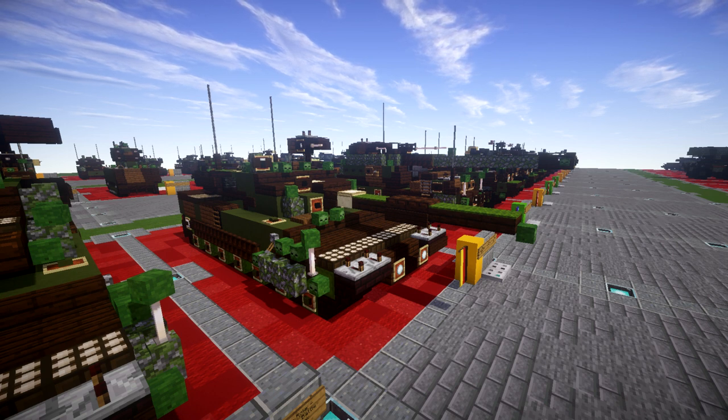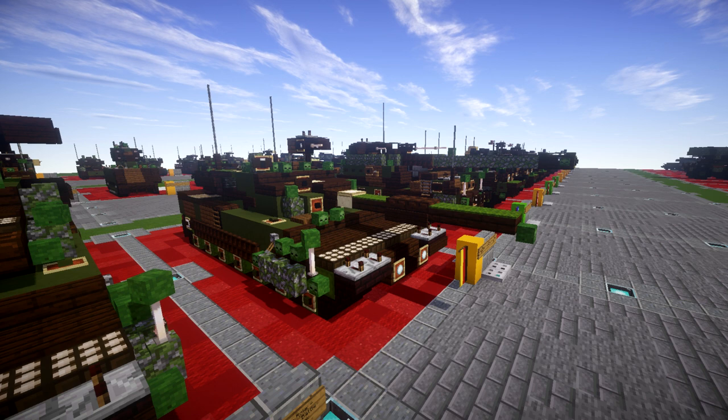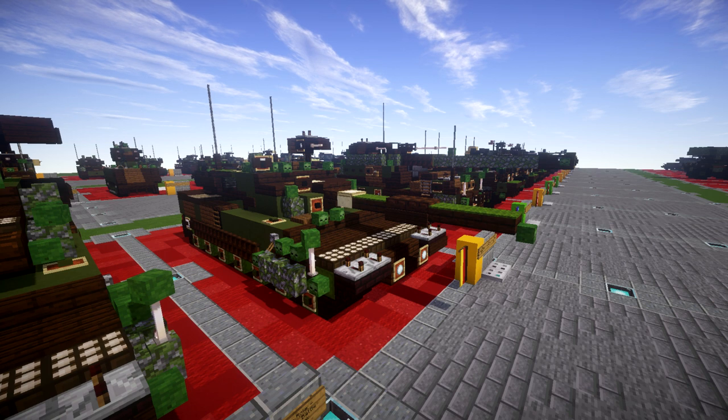There are two main development batches of the tank: the original models up to the Leopard 2A4, which have vertically faced turret armor, and an improved batch named Leopard 2A5 and newer versions, which have the angled arrow-shaped turret and applique armor together with other improvements. All models feature digital fire control systems with laser rangefinders, a fully stabilized main gun and coaxial machine gun, and advanced night vision and sighting equipment.